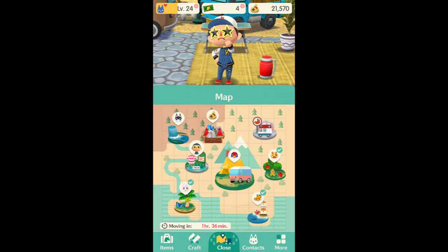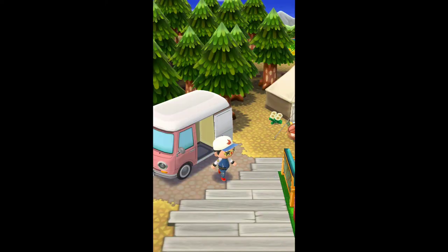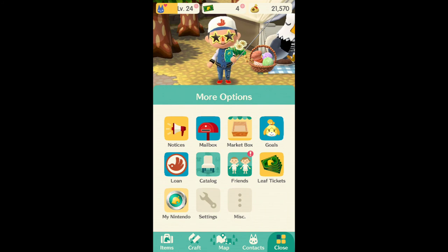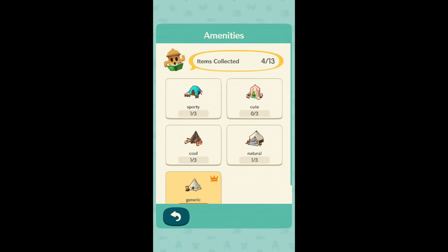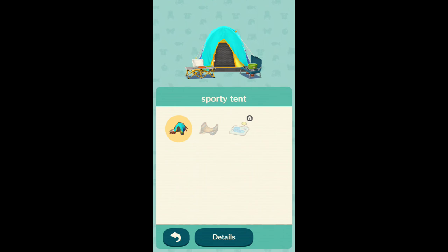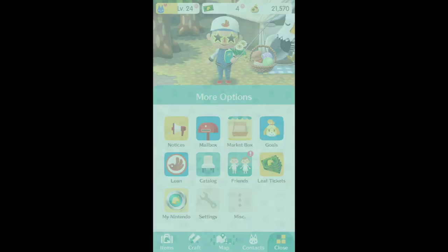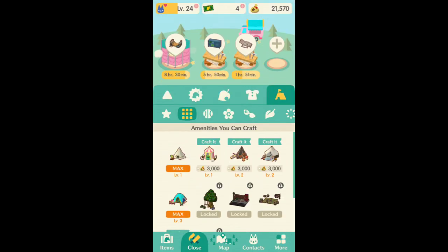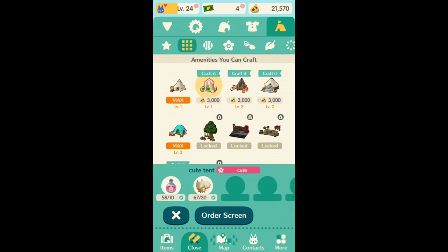Upgrading your campground requires materials and essences. To upgrade your campground amenities like your tent, at the very start of the game you choose a certain type of theme for your campground, and these are the corresponding amenities. I'm building the sporty theme right now — you can get a sporty tent, into a half pipe, into what looks like a swimming pool. To build these in the crafting menu under amenities, you need different types of items, including essences.